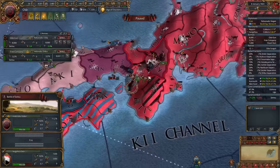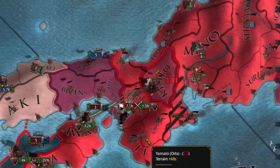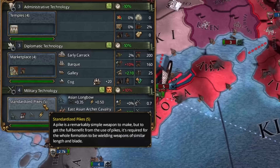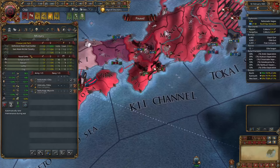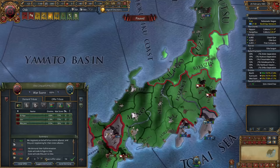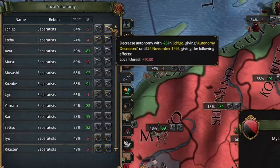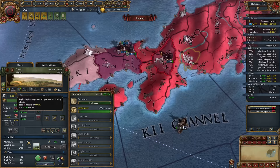Our next target will be Kono, allied to Date at the other end of the island. Our navy can keep them isolated down south, so we focus on Date first. The siege is done, but now we've got rebels again. Getting stack wiped by rebels is always embarrassing, but it happens. We consolidate our troops and they won't be a problem. Miltech 5 is available and I prefer the defensive pips. We can fully annex both of them, leaving only a single OPM to the east and the fort at Mino keeping everyone in the west out.